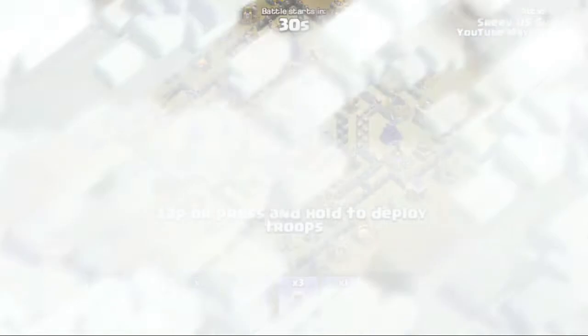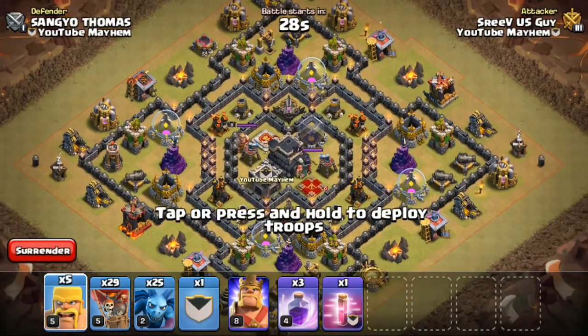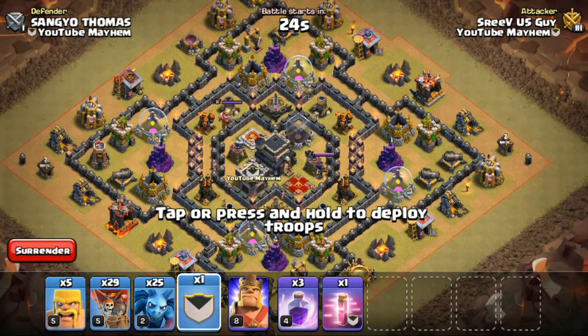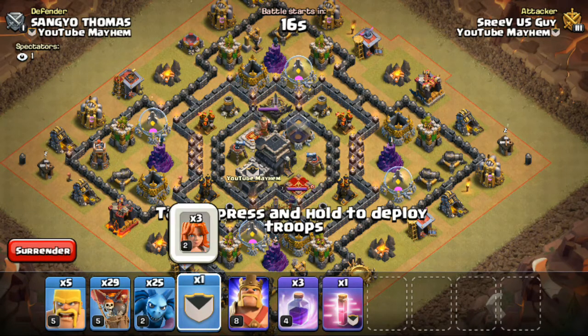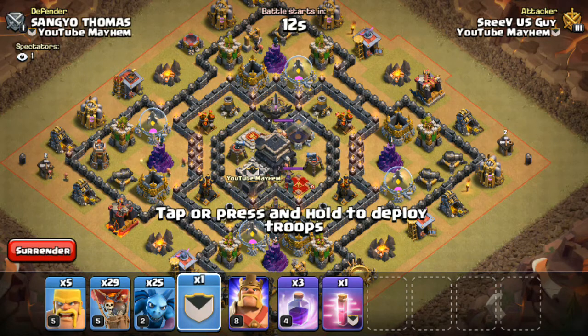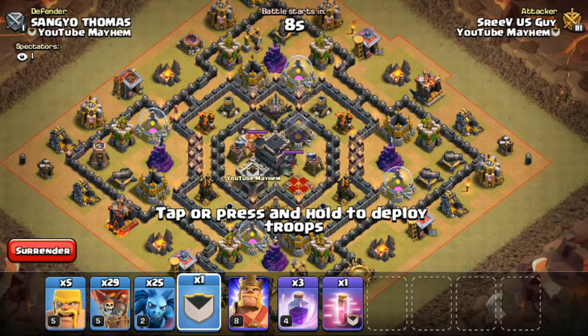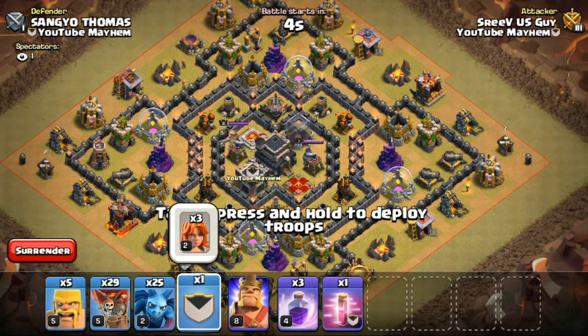We've all been in a war attack and forgotten what's inside our clan castle. This is a really easy trick — some of us know it, but some don't, so this is for those who don't. If you hold down the clan castle button, you can see what's inside the clan castle. It's really helpful when you're in a war attack.